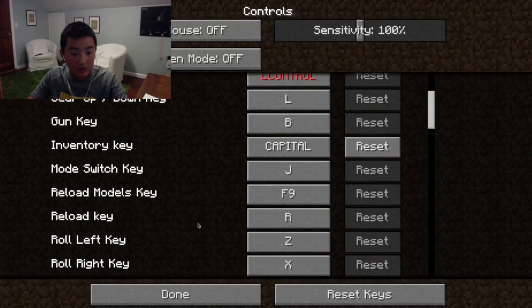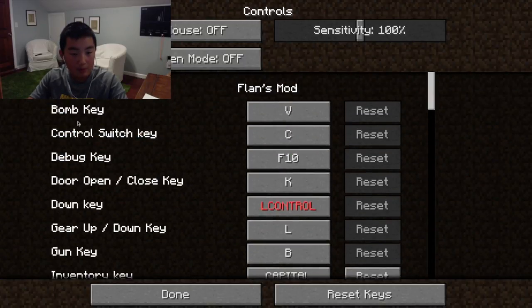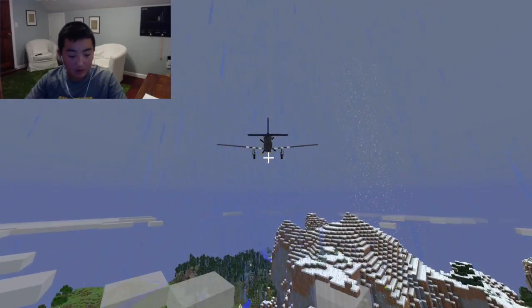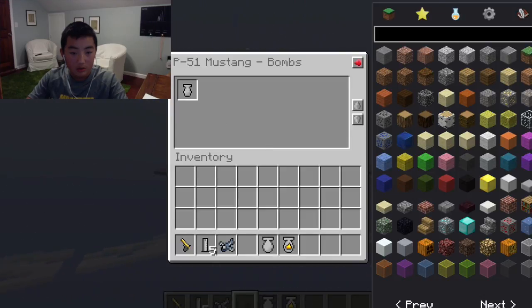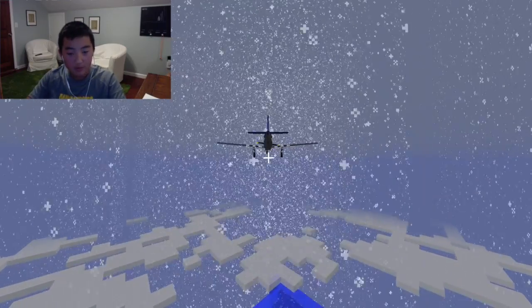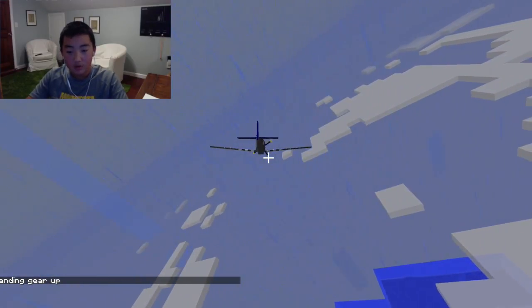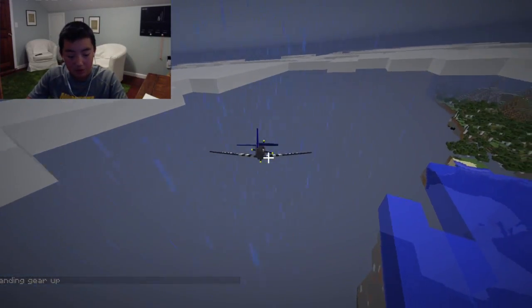Let me look at the controls again — bombs. Apparently the bombs don't drop, but let's try.